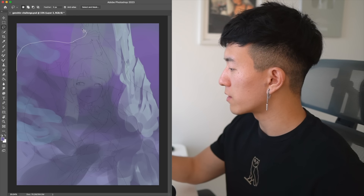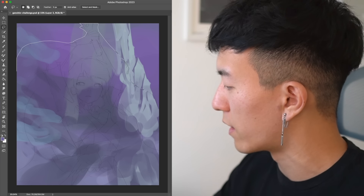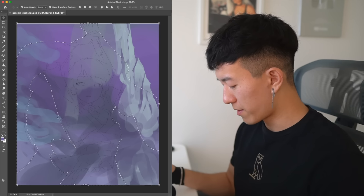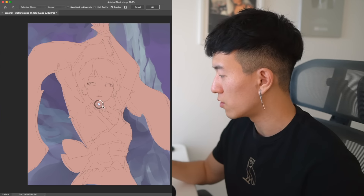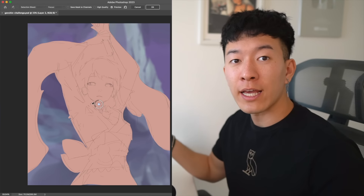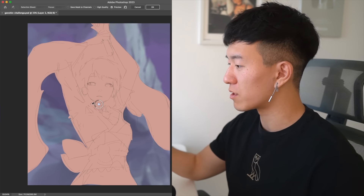Now I'm going to outline our character. What I like to do when rendering characters is just fill in the big silhouette, then turn on the clipping mask and work within that shape — so you don't have to worry about painting outside the lines. For those of you who are lazy, here's a little trick: you take your blur tool, blur the background, and now it looks like you have cinematic depth and you don't have to add as much detail. It's perfect for those who want to run from their responsibilities.